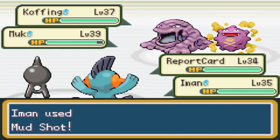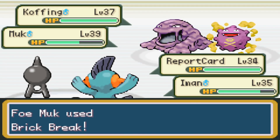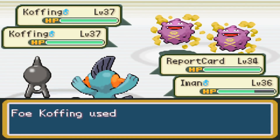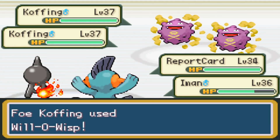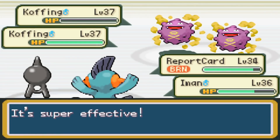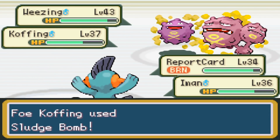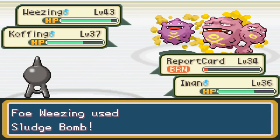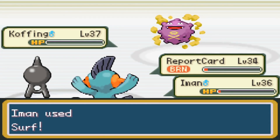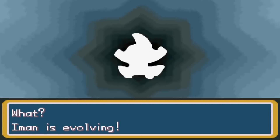We take on Koga's Fuchsia City Gym with invisible walls. He leads Koffing and Muk — both Mud Shot from Marshtomp and Psychic from Unown prove too strong for even Muk's bulk. Koga's AI stupidly attacks Marshtomp rather than taking out Unown, and Psychic obliterates Weezing while Surf is just enough for Koffing. We finish the battle with no casualties for the Soul Badge. As a nice bonus, Marshtomp evolves into Swampert.